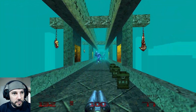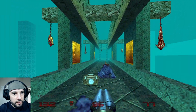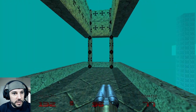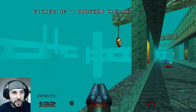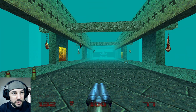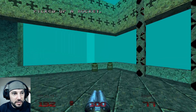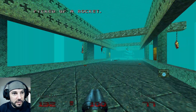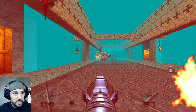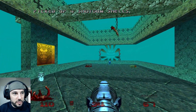Got the red key. We got some more teleporter action. This is a really cool level — I like the way that they designed this. What do we got here? Setting us up for something. So we're gonna... there's the blue key. Which means... is there more? Got another baddie about to join us?